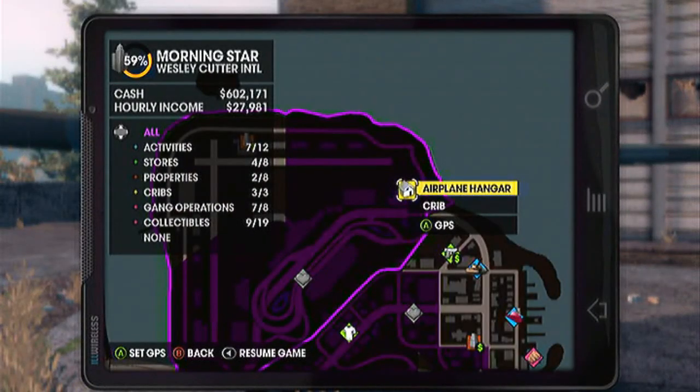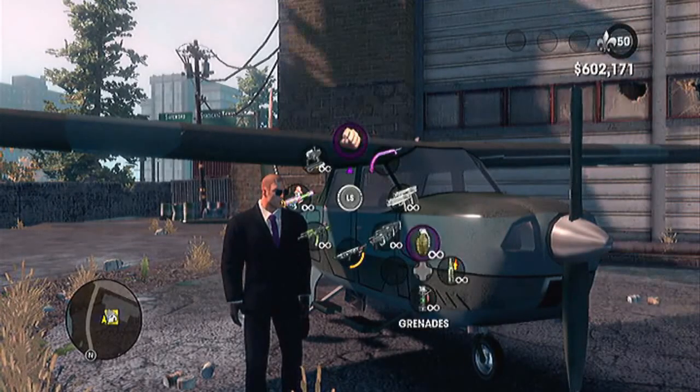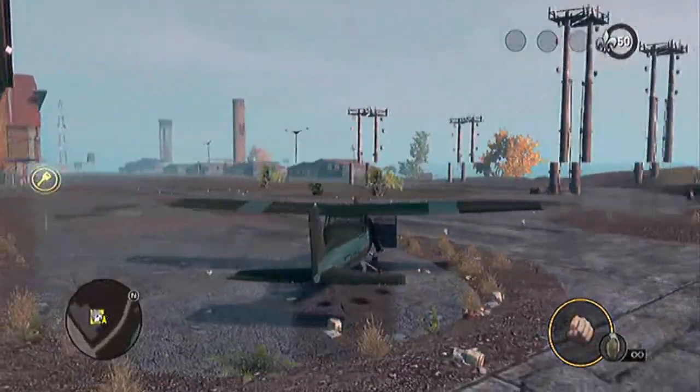If you haven't got the VTOL unlocked yet, you can always go to the air hanger located in the top right corner of the airport. You do not need to buy the air hanger, but if you do you will be given some vehicles anyway. There will always be a woodpecker spawning right next to the air hanger itself.